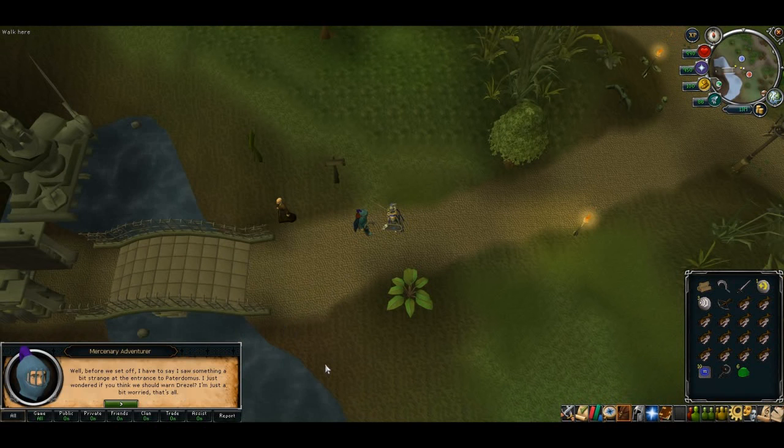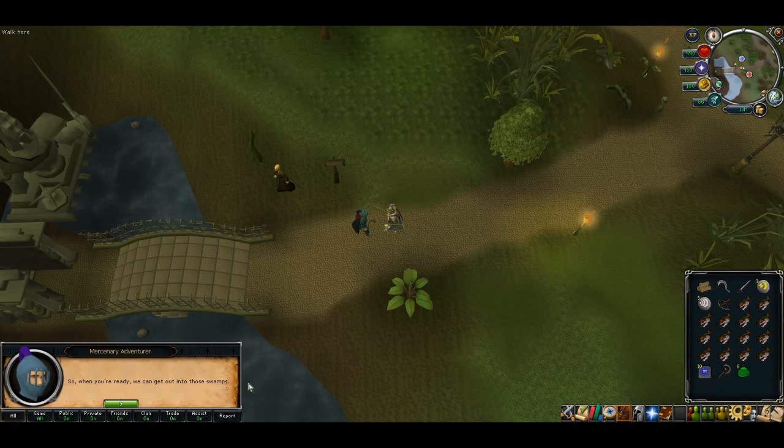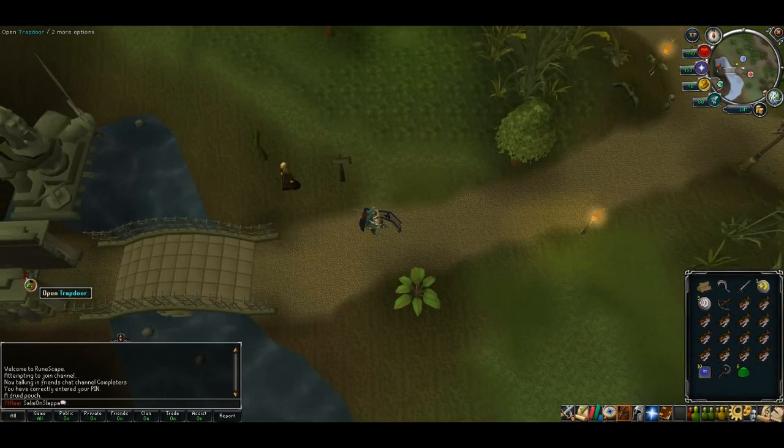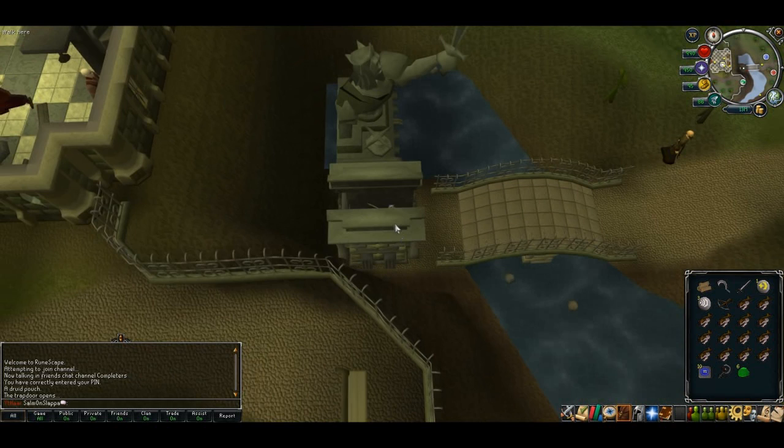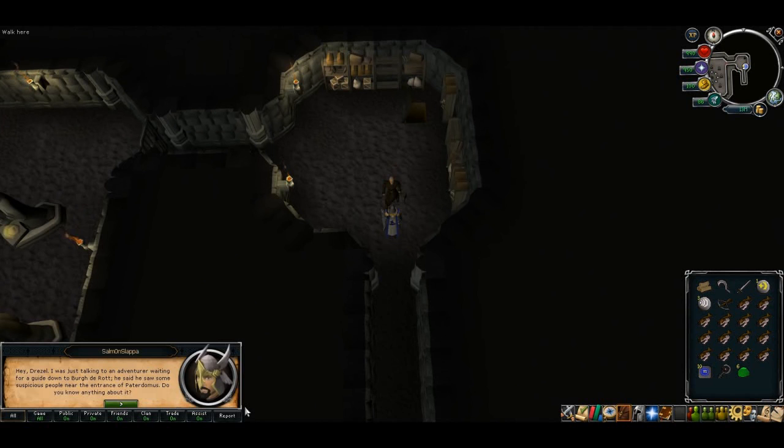Once you're ready, talk to the mercenary just outside Patadermis Temple. If you don't know where that is, it's directly south of the Canafis Slayer Tower, or west of Canafis. Go through all the options as usual. Then head into Patadermis Temple and talk to Dressel — ask about something else and go through all of his options.